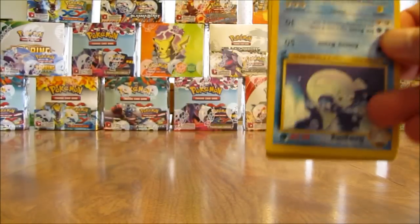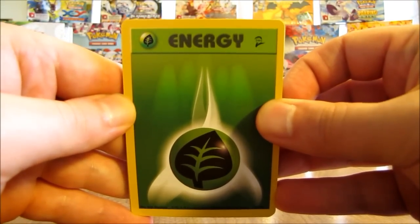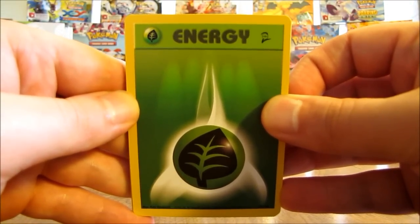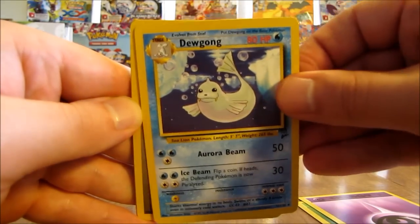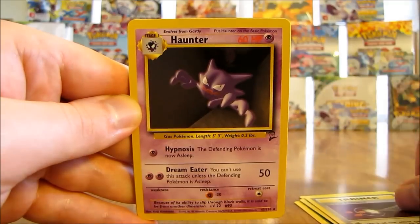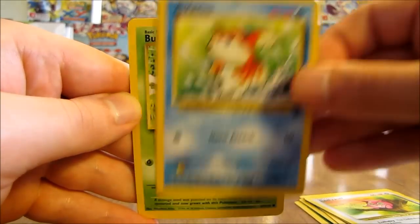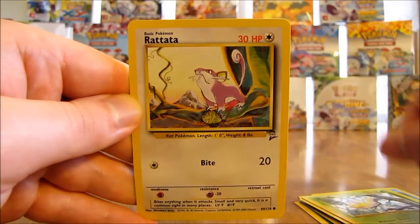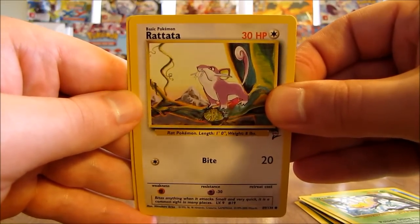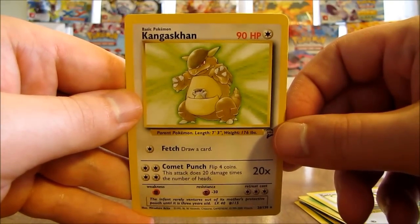Last pack out of this base set two booster box - the first booster box I'll be opening out of the 17 I purchased for this summer. Last pack starts off with a grass type energy, psychic type energy, Dewgong, Energy Retrieval, Haunter, Jigglypuff, Goldeen, Bulbasaur, Weedle, Rattata, and the final card in this box is a Kangaskhan non-holo rare.